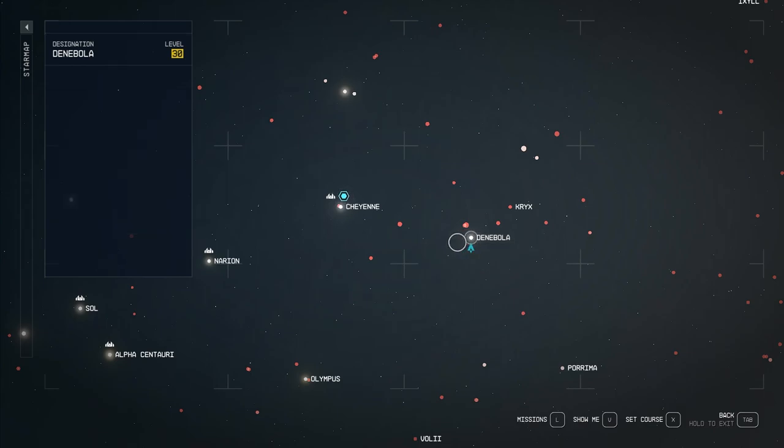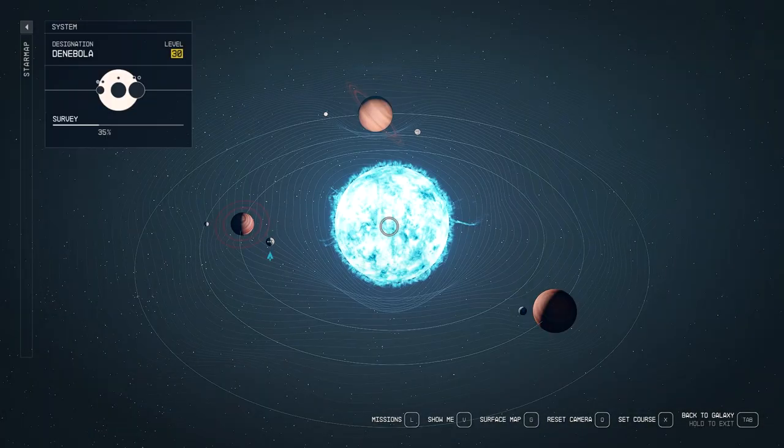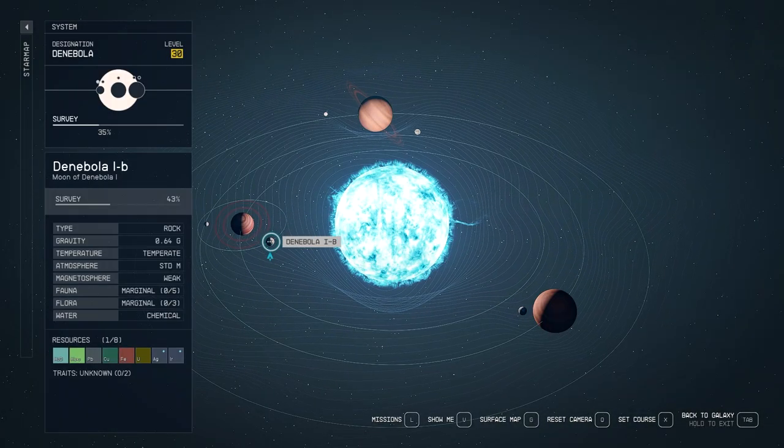This is the location we need to go to. The reason I had to do it that way is because my ship doesn't have the capacity to fly directly from Sol. You need to get to the Denabola system, and specifically you're going to Denabola IB.